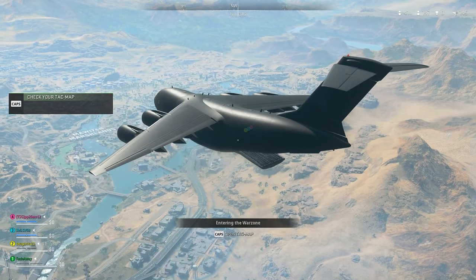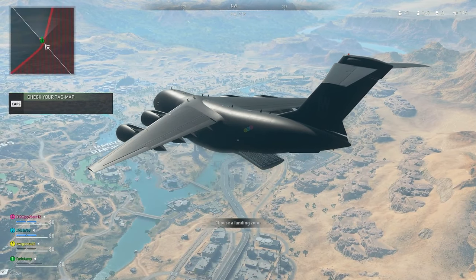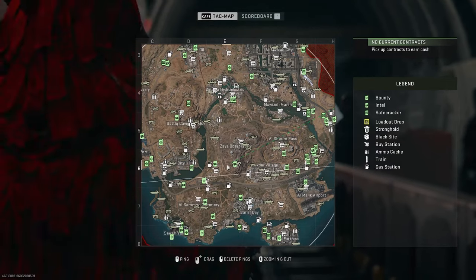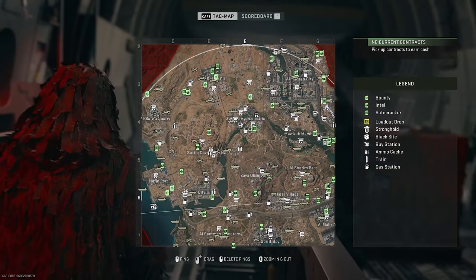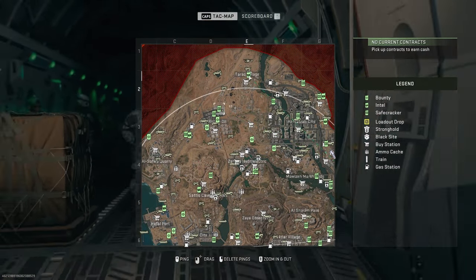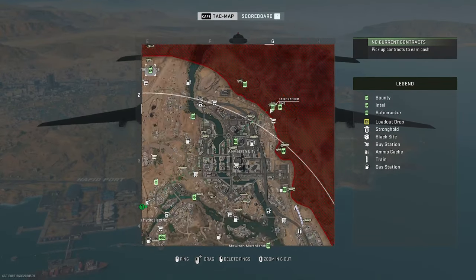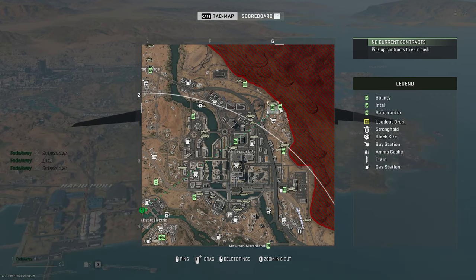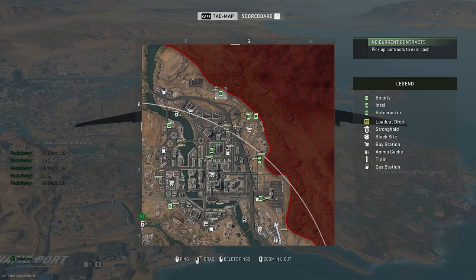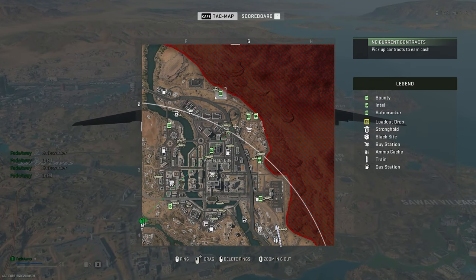To start, load into Warzone and when you're flying in, look at the map and find as many intel missions and safecracker missions as possible close to one another. Preferably pick a spot that's not a hot zone, otherwise you'll run into enemies the whole time trying to eliminate you instead of letting you focus on leveling up and gaining weapon XP.